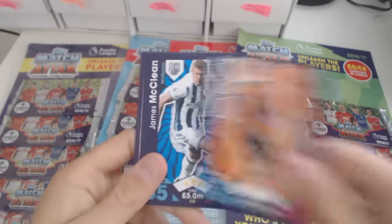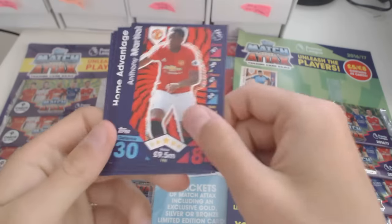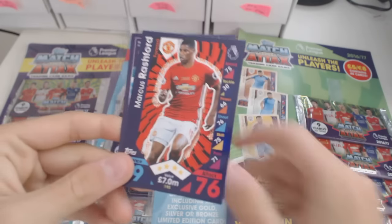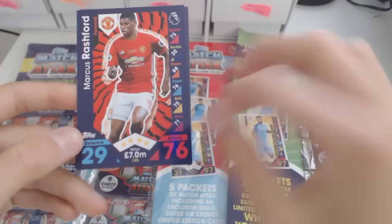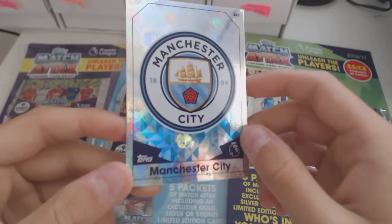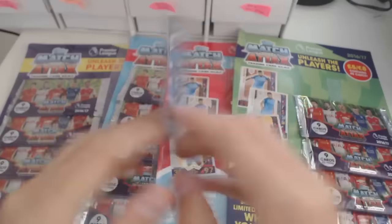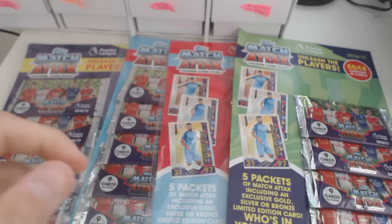We've got Tom Huddleston, James McLean, Troy Deeney, a Wilkeen, Anthony Martial, a home advantage tactic card. A Marcus Rashford making his debut in Match Attax — 76 attack. And a Manchester City badge. Look how it glistens, it looks really, really nice. Here is the back of it.